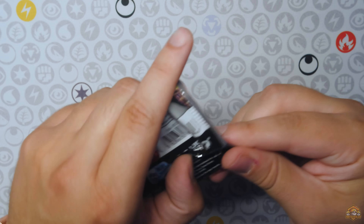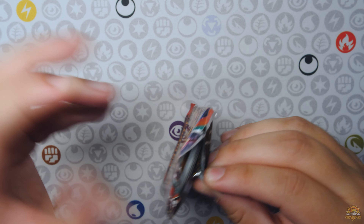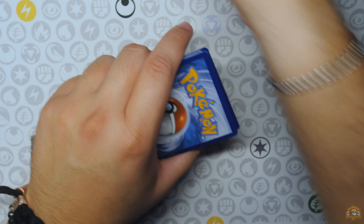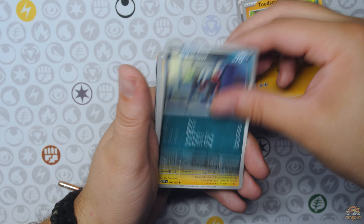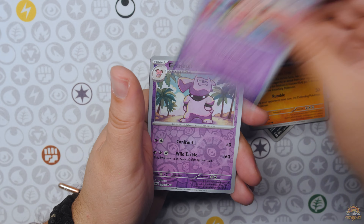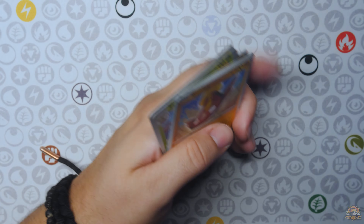All right, and the final pack out of this tin, another Obsidian Flames. I honestly do not remember what we need out of this set. We pulled already all the Charizards. I think we pulled all the Secret Illustration Rares. We'll see. Gramble and Skeledurge Hollow. No hit out of this pack.